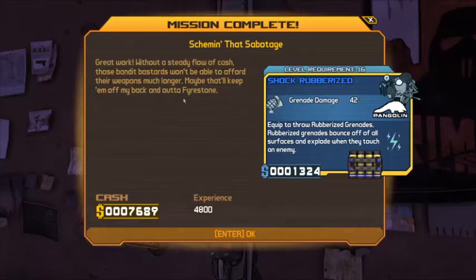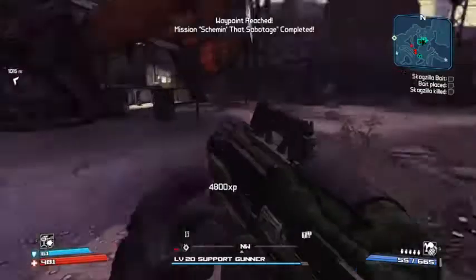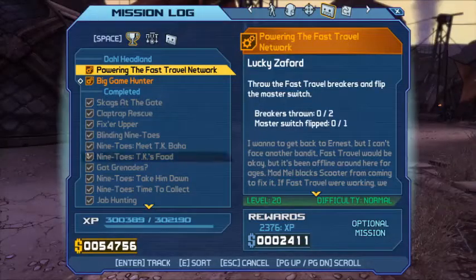Mission complete — great work. Without a steady flow of cash, those bandit bastards won't be able to afford their weapons much longer. Nice — received a reward and a grenade bomb. $54,000 total. New mission: Powering the Fast Travel Network — throw the fast travel breakers and flip the master switch.